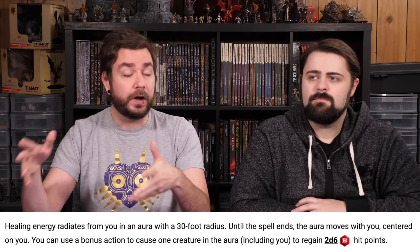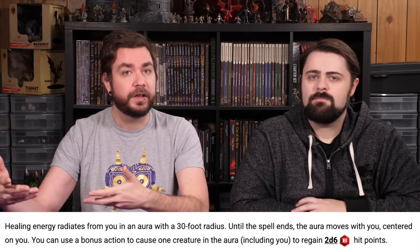There's also Aura of Vitality — a really useful healing spell that creates an aura around you. As a bonus action on your turn, you can select a target, even yourself, to heal 2d6 hit points. It lasts a minute, so you can accumulate around 70 points of healing on average — 2d6 averages 7, times 10 rounds. It's a great way to heal up the party after a brutal battle.